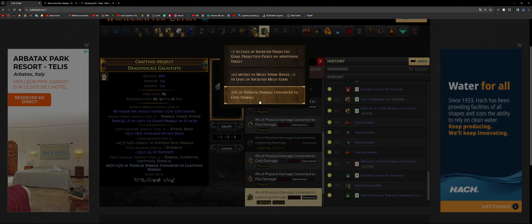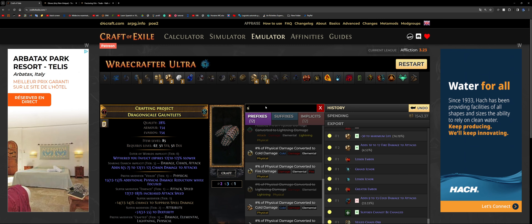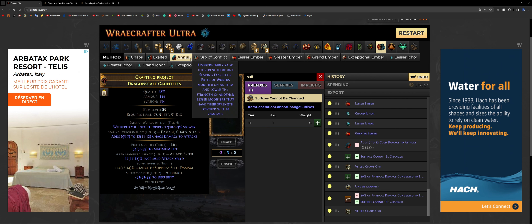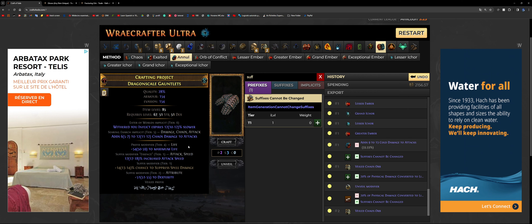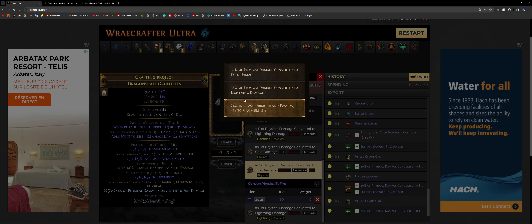We hit the Veiled Chaos and got the veiled prefix — that shiny little thing. There is a large pool of mods that can appear as a veiled prefix, so we craft 'convert to fire or lightning' to lower the pool. We unveil, and we were lucky — physical damage converted to cold! Now if the unveil doesn't give you cold damage, you pick a random modifier, craft 'Suffix Cannot Be Changed,' and start the process over again. If you get extra modifiers from the re-roll, use the Eldritch Annulment and hopefully hit something that isn't your veiled prefix.